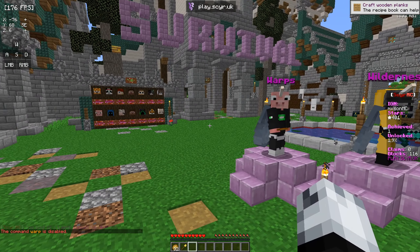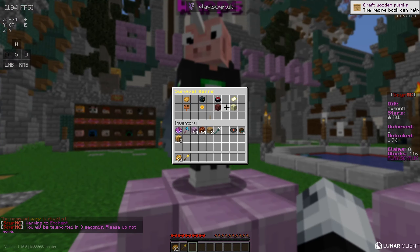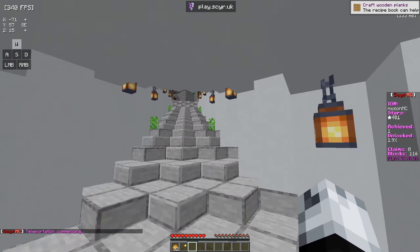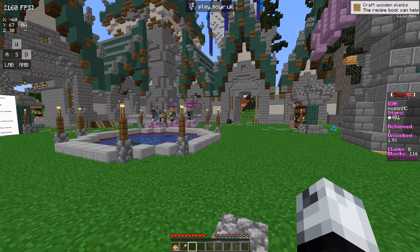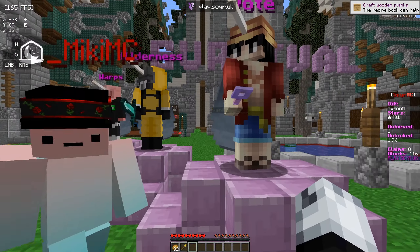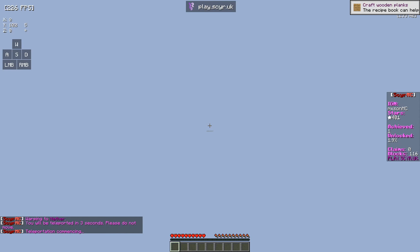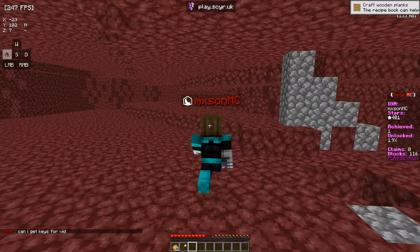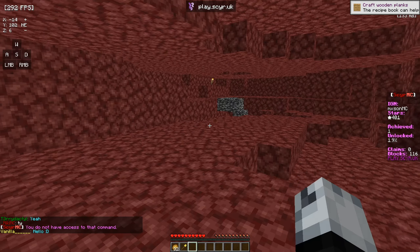Now I want to check out the enchantment room and then the nether and end. The enchantment room is accessible right from spawn — it's a little enchantment table area, which is pretty cool. You don't have to make your own enchantment table; you can just use the one provided at spawn. There's also a cool little turtle area nearby and Mickey MC is here too. Now going to the nether — it teleports to a spawn location. Since we don't have any kits it looks like we'll have to start from scratch here.